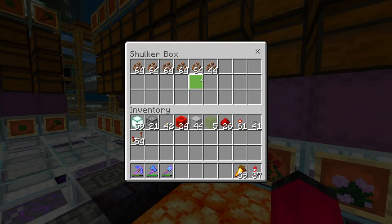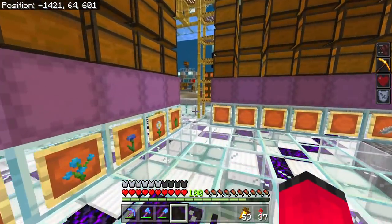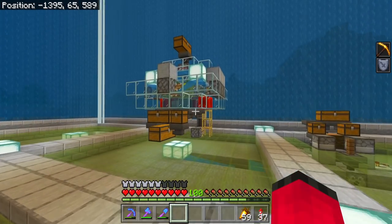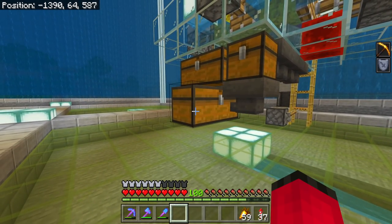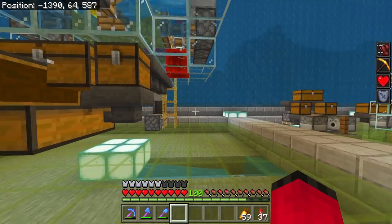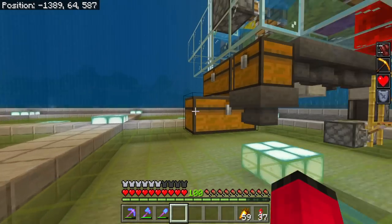After just a couple of minutes, you can see we've already got quite a bunch of cocoa beans coming through into the system, which is absolutely fantastic. Now what we need to do is sort out the distribution system. We've got loads of sea pickles in that chest, and we want to split half of those into a furnace system and half of them just into the storage system as they are.